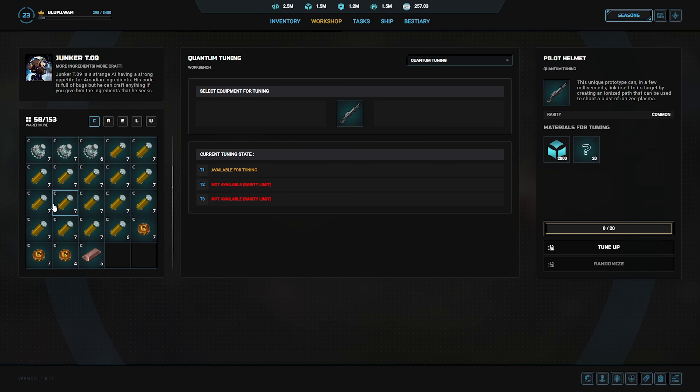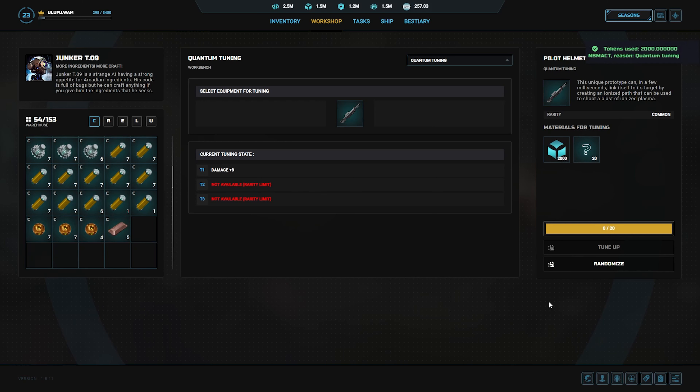You can use any of the common materials available. I have a lot of copper coils, so I'm going to click on 21 of them — it's only going to use 20 — and you'll see the tune-up light up. I'll click tune-up, and you can see it changed from nothing to a life steal plus one, which is okay for a common. If you don't like that roll, you have the chance to randomize and roll again. It still costs 20 materials, so I'll hit random — and it re-rolled to a damage of plus 6, which I like on a weapon.